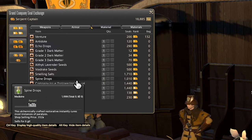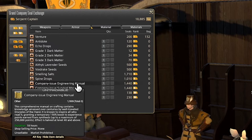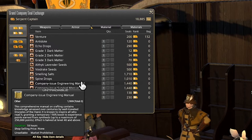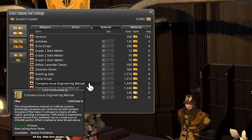The next two items are the Engineering and Survival Manuals. These will actually massively increase the amount of experience you get for either Gathering or Crafting — Engineering is your Crafting one and Survival is your Gathering one. So if you're leveling up your crafters or gatherers, definitely pick up some of these. They only work up to a certain level and then after that they'll be basically half as effective — these ones will work up to level 40, and after they give you the 250,000 experience points, they will wear off.